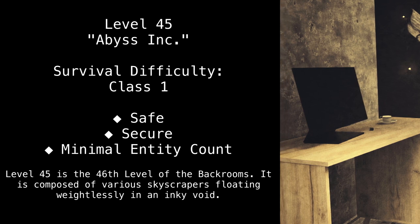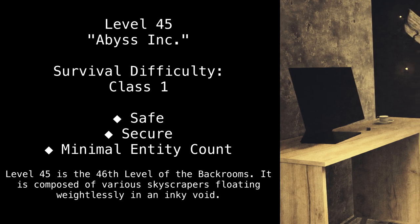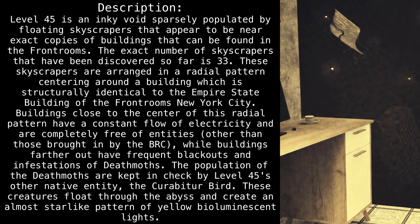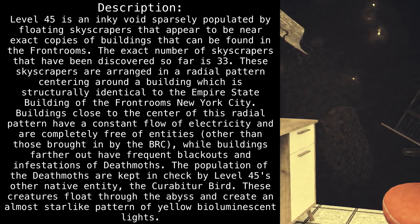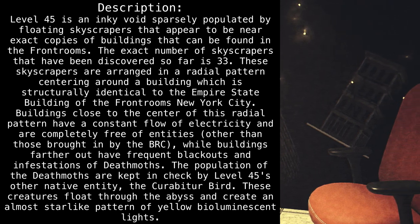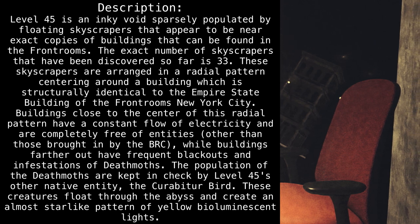Level 45 is the 46th level of the back rooms. It is composed of various skyscrapers floating weightlessly in an inky void. Description: Level 45 is an inky void sparsely populated by floating skyscrapers that appear to be near-exact copies of buildings that can be found in the front rooms.